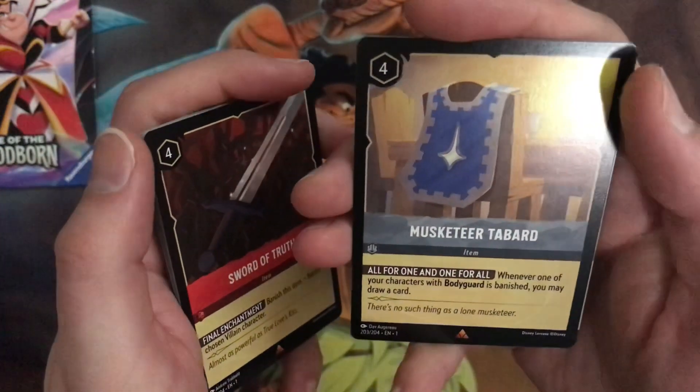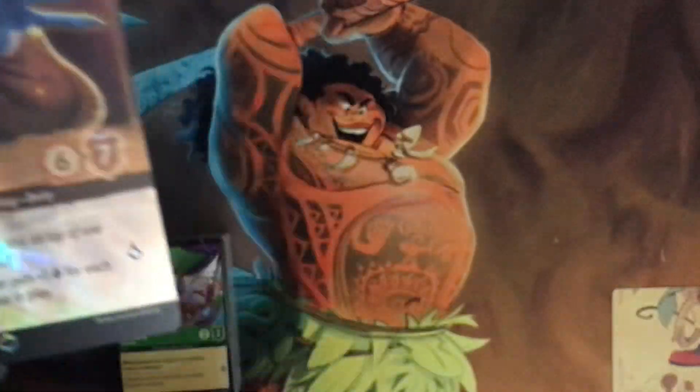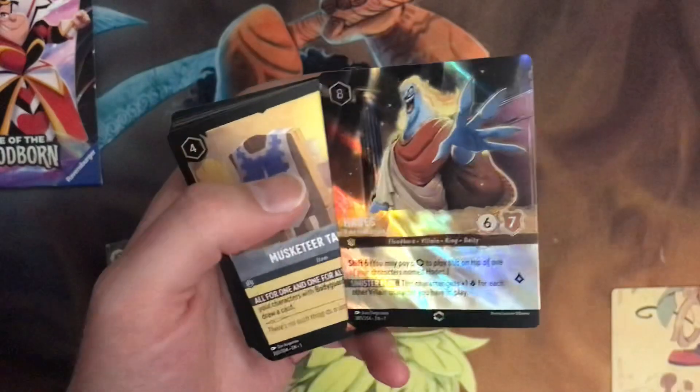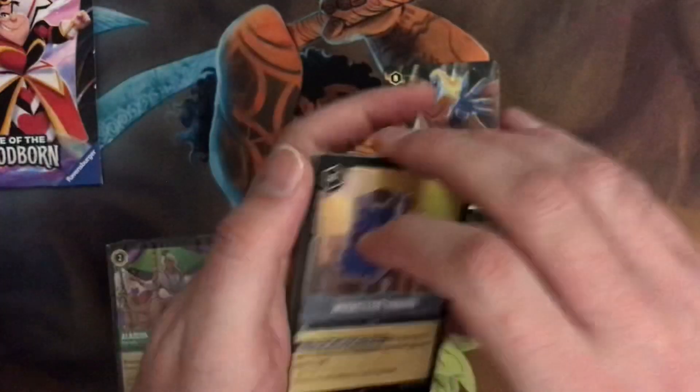Musketeer Tarban! Trying to build a musketeer thing. Oh wow — out of a starter! Alternate art! And Hades, no less. That is awesome. That is definitely going into a deck right there.